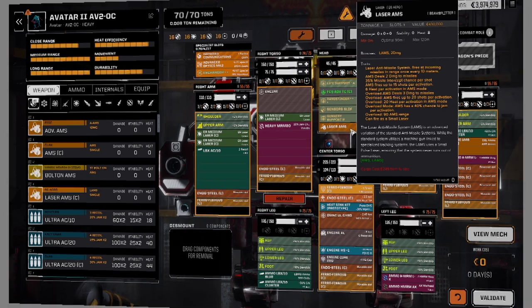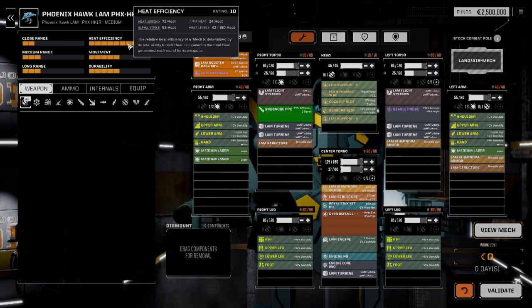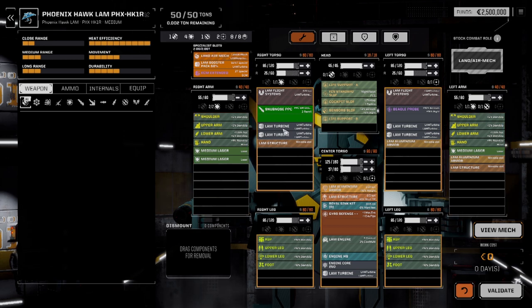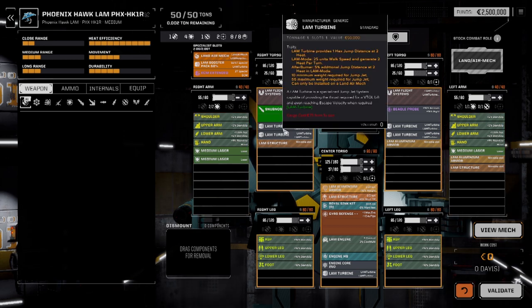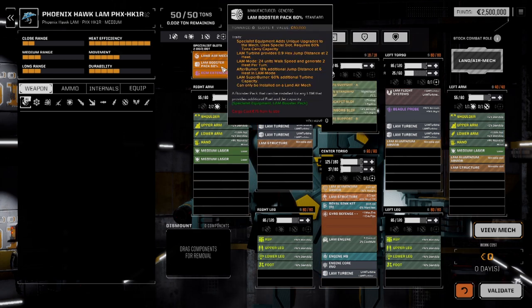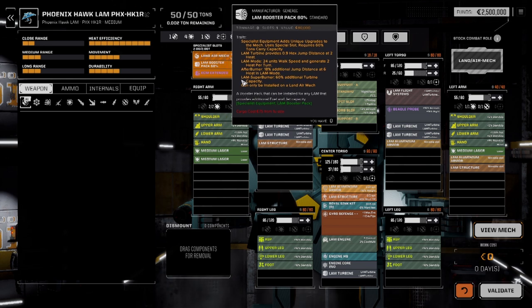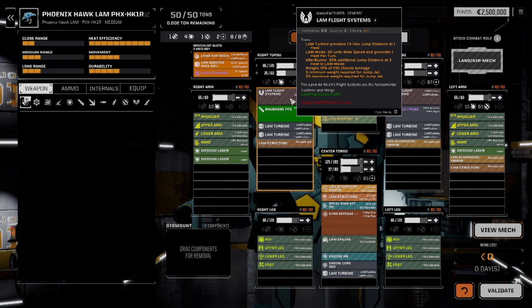Let's head back to the present and take a look at what we have in the Phoenix Hawk. We've got a Snub and 3 medium lasers. Heat efficiency looks really good - it's 72. I believe the Lamb Turbines are helping with that. These are: Turbine Capacity, After Burner, Extra Jump Distance in Lamb Mode, Walk, Jump Distance, Lamb Flight Systems. We've got a Beagle Probe. I like that Lamb Turbine.